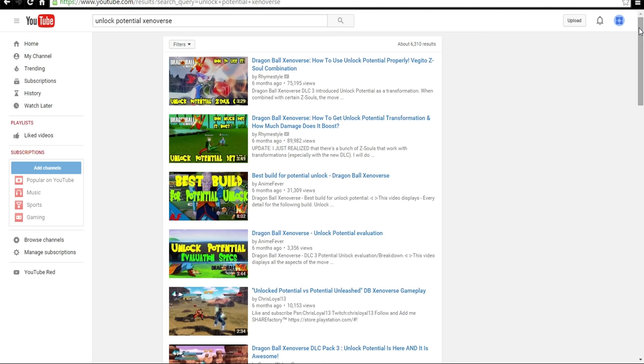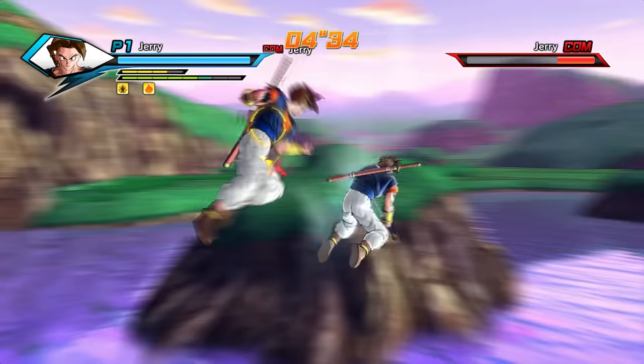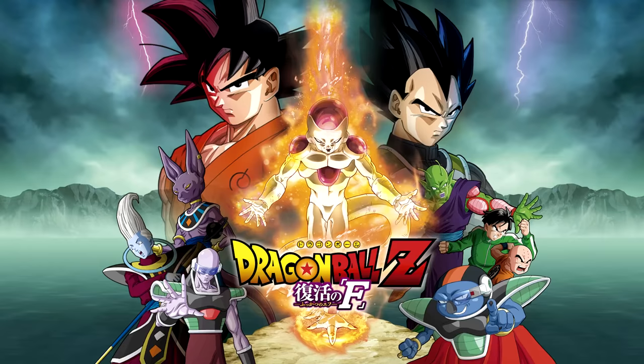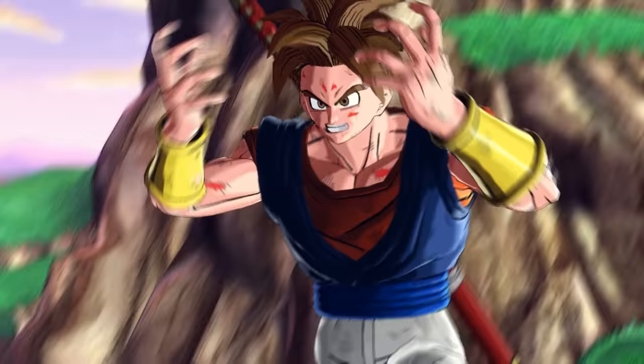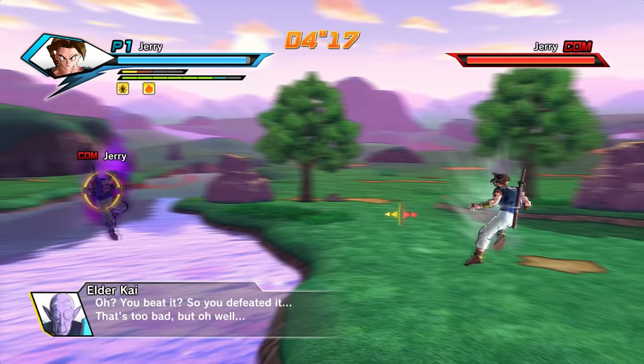I know a lot of other YouTubers have already covered this topic months ago, but at the very least I can maybe inform you on some of the details they might have missed. By this time we all know that Unlock Potential comes from DLC Pack 3, which was inspired from the Dragon Ball Z movie Resurrection of F. It comes from training with Elder Kai when you reach level 93.